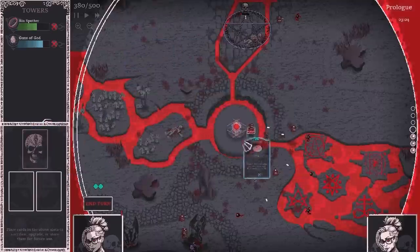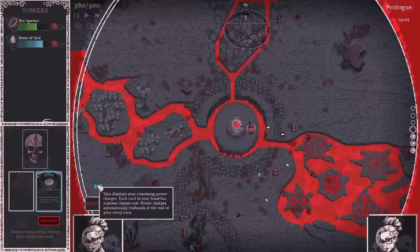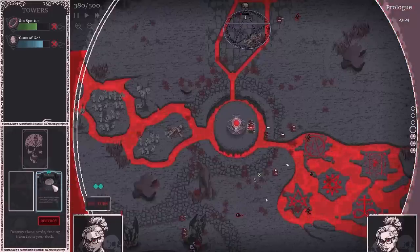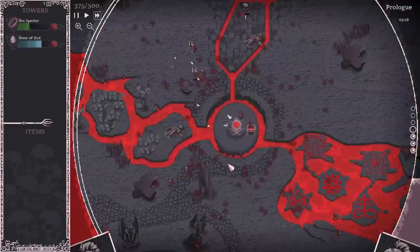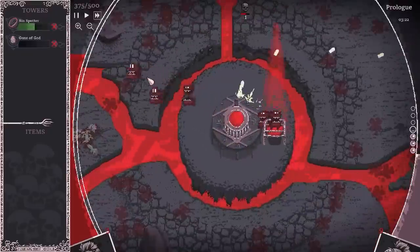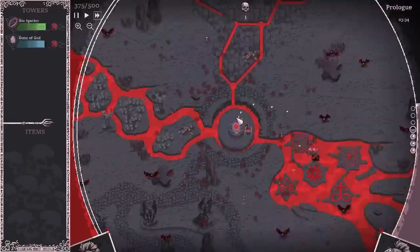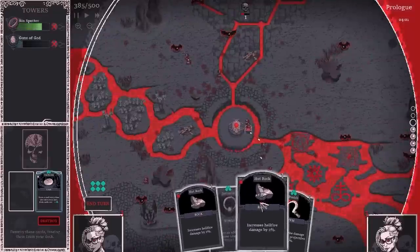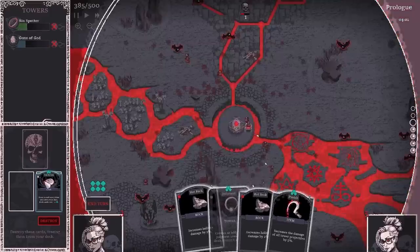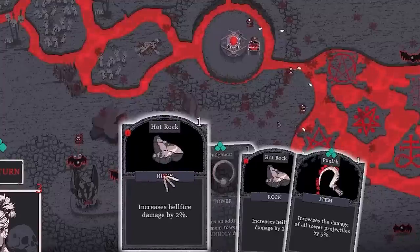Let's do Hot Potato — though I can't actually play it because it costs three and we've only got two currency. So I'll shove it in this corner and save it for next time. We'll end our turn and defend the tower. Look how many of these little guys are flying out, and the minigun is shooting in circles. Now we've got the Hot Rock cards — we need to play the Hot Potato card first. There we go.